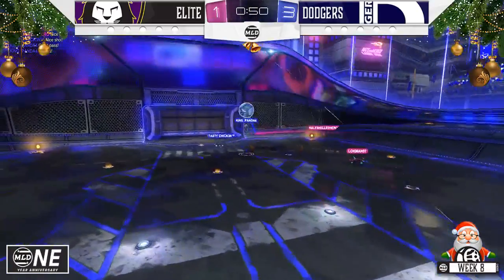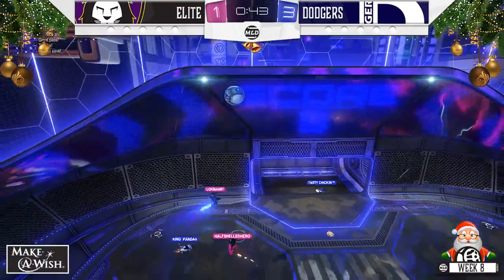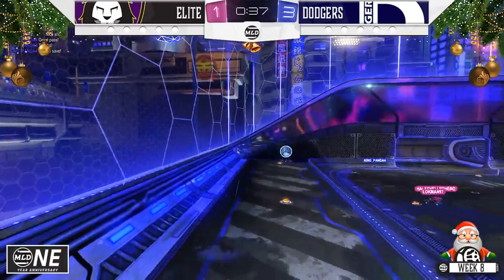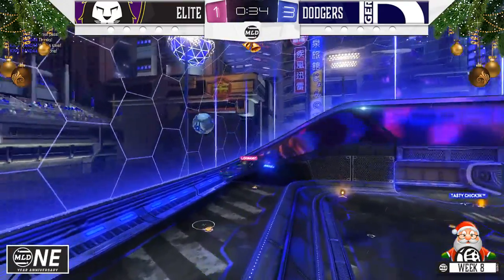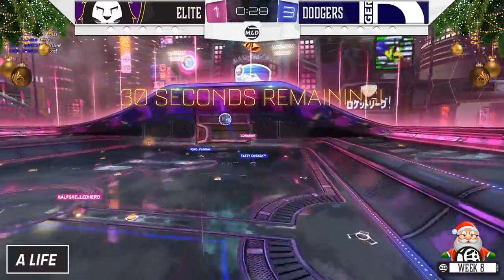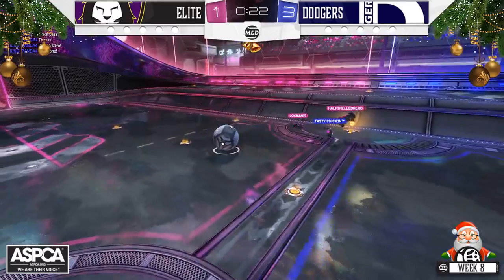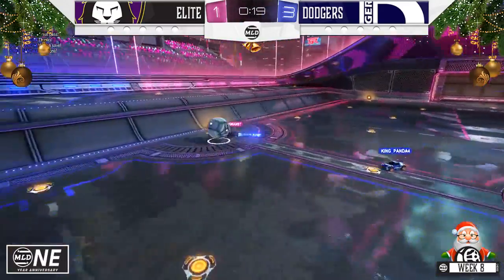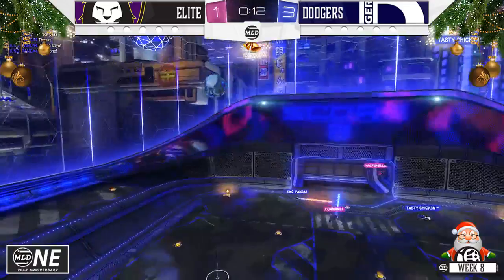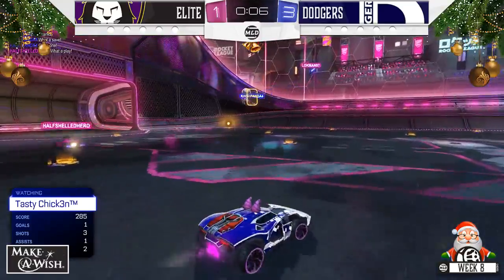The Elite trying to get this faceoff goal to bring it back within one and have a chance. Defense from the Dodgers is a little bit on point. Chicken a pop-up over his own net — Lachman and Hero both up for that, a shot off the post. Chicken a 50-50 with Lachman to send it away. Panda off that ramp, just barely gets it to the midway line. Chicken a big dunk, Lachman in net — big save. Lachman takes it to the ramp with 17 seconds left, needs a goal now. Big 50-50 with Chicken — and that's going to be the countdown for 10 seconds. Safe to say game one for the Dodgers.